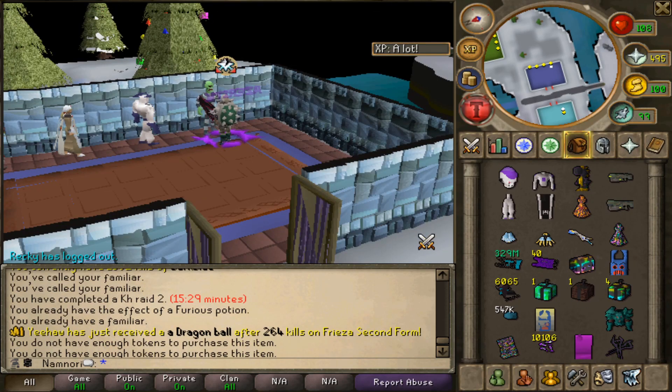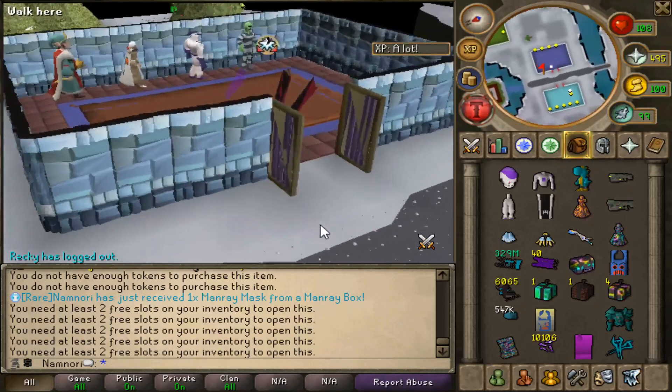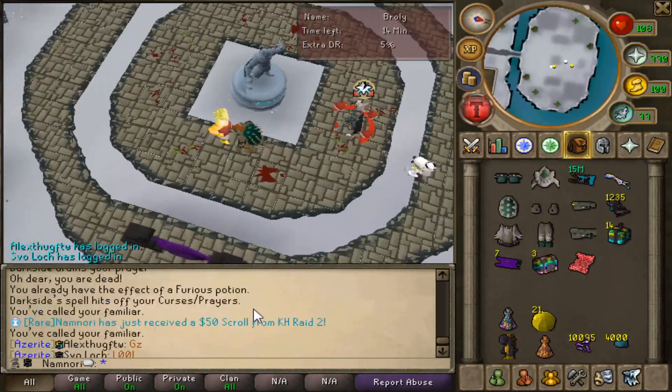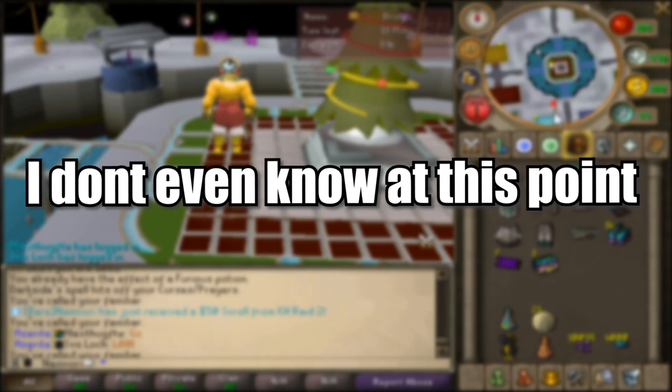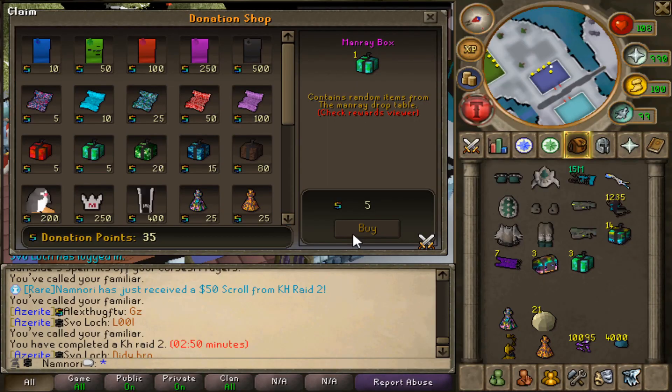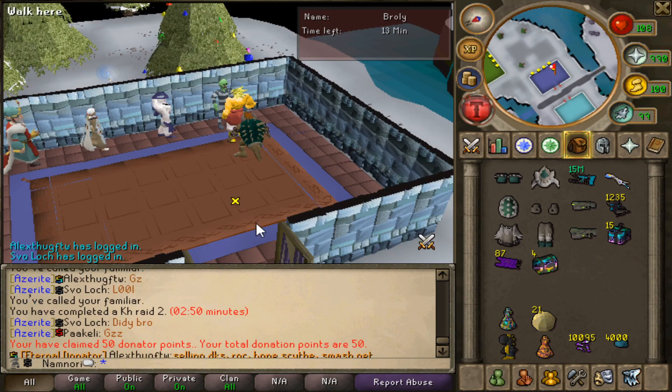Man Ray mask! I just need to get the legs and I've completed the set. A $50 scroll from KH2 — we're gonna buy Man Ray boxes. I've opened so many. We just need to get the legs, so come on. Back to Man Rays we go.